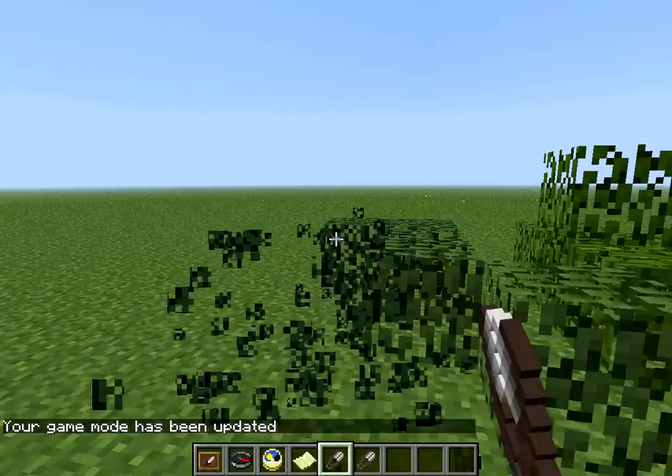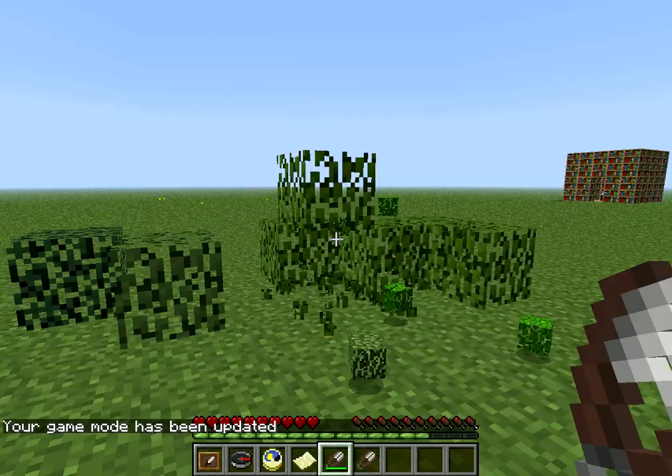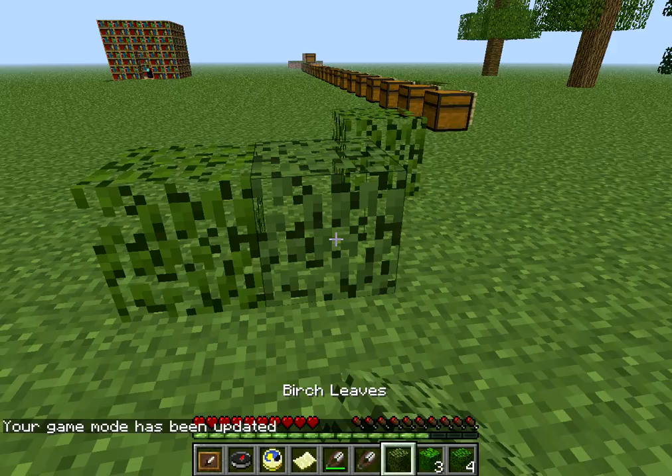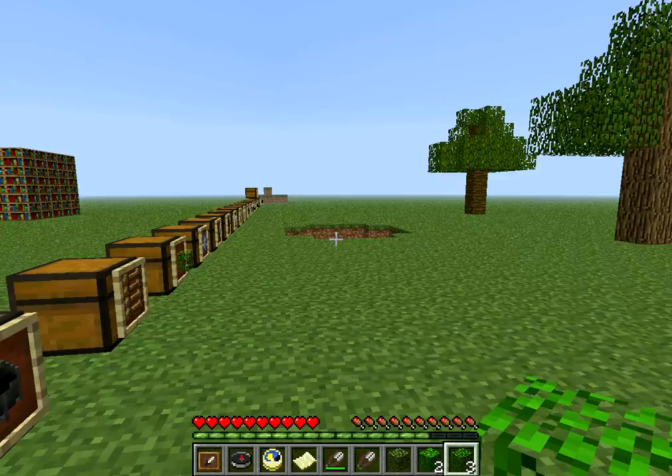I already have these leaves set up over here, and you can pick up all the leaves. It'll basically give you all these leaves. There's 4 types of leaves that you can get: spruce, jungle, oak, and birch.